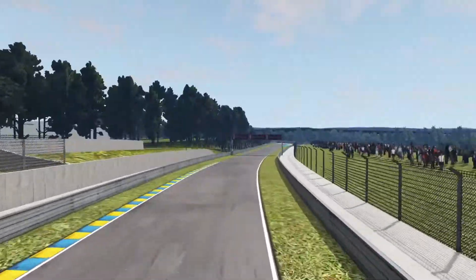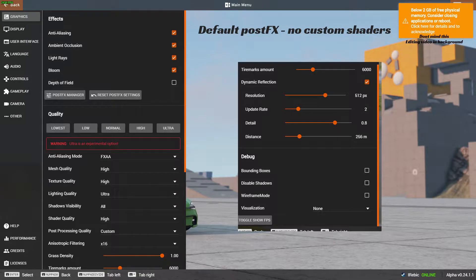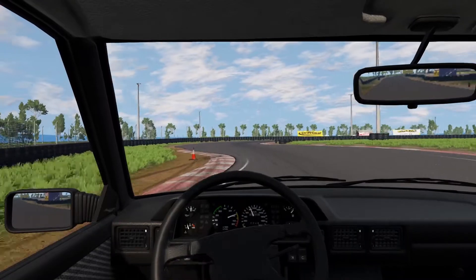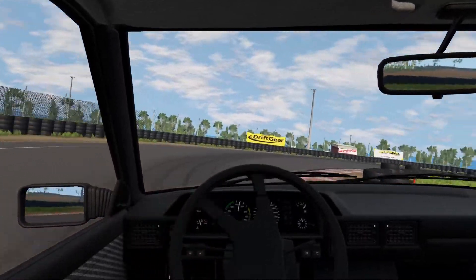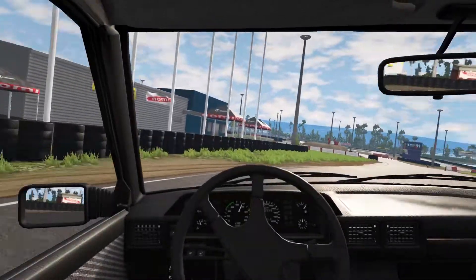Now it's benchmark time. This is pretty much everything you need to know about my PC and these are the settings I used. These are the benchmark results. Many of these tracks are either big maps or very complex terrains, so they tend to run worse than some official maps. But as you can see, I was still getting pretty good framerates on average. There are many more real life tracks in BeamNG and I'm going to make additional videos reviewing them.